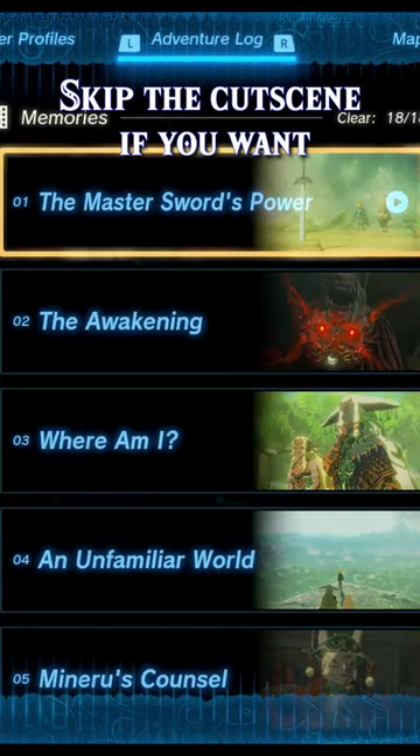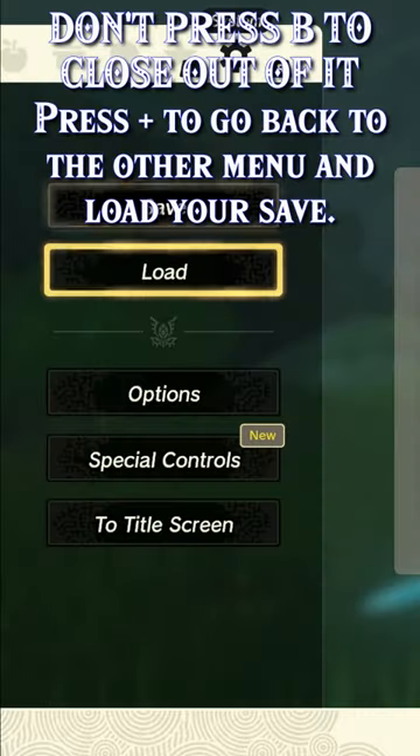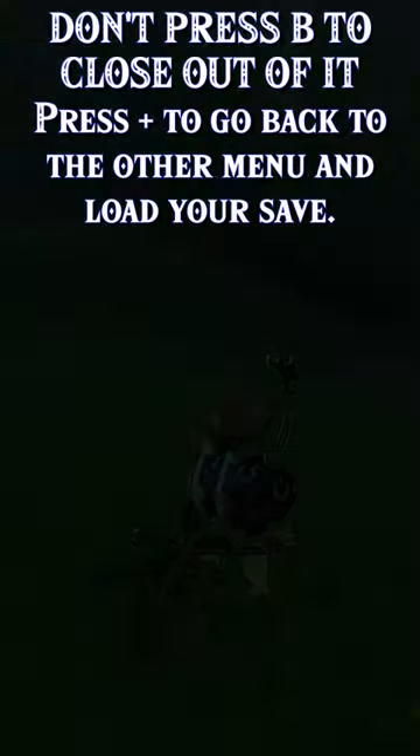From here, go ahead and choose to watch a memory, though you can skip the scene if you want. Once you're loaded back into the menu, don't close out, but instead press plus and load your save.